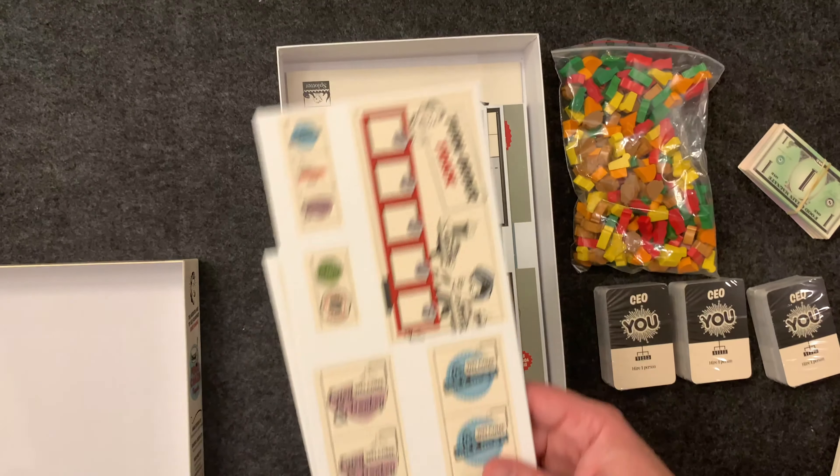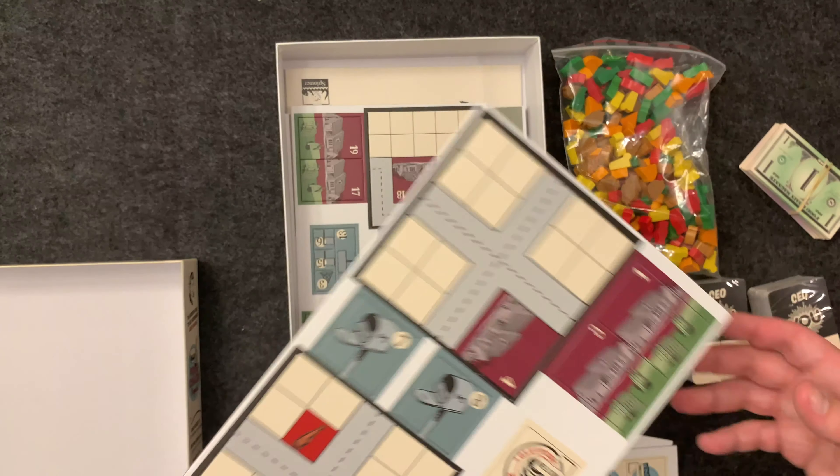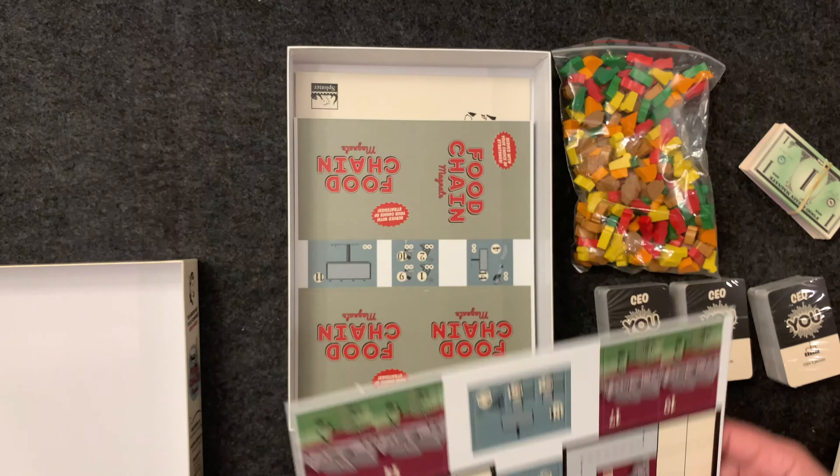There's a turn order track, mailboxes, houses with gardens, and the normal player tiles — or game board tiles, since it's a modular board.